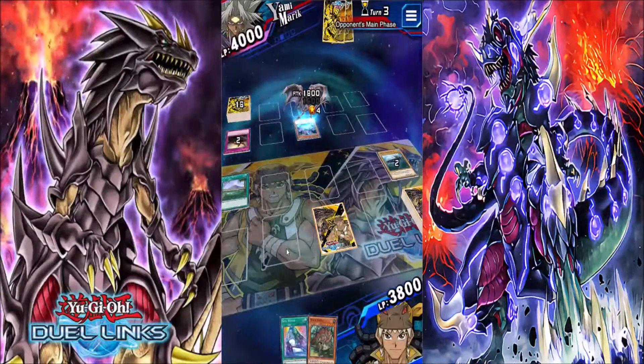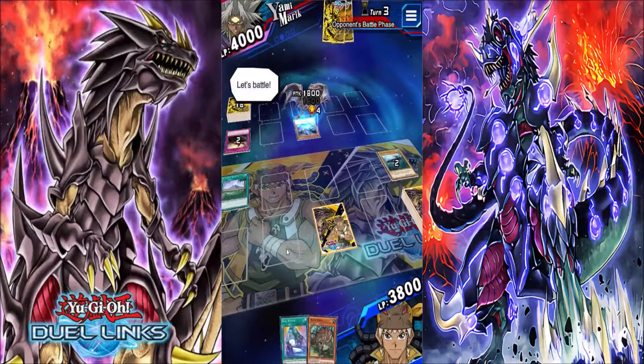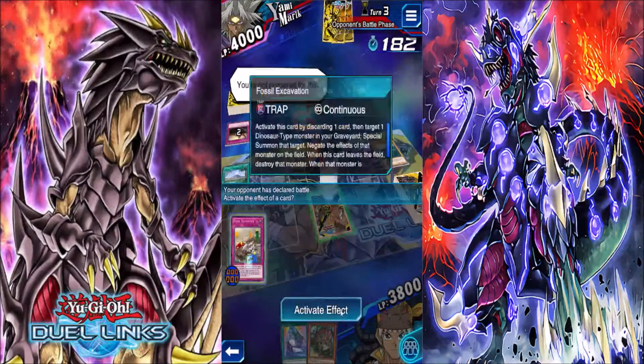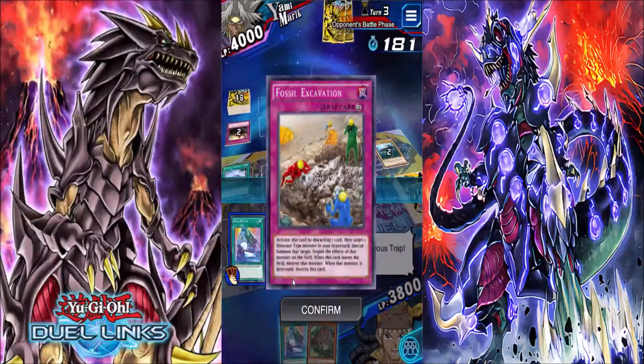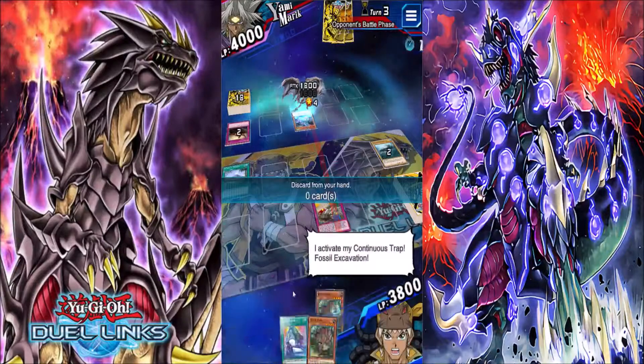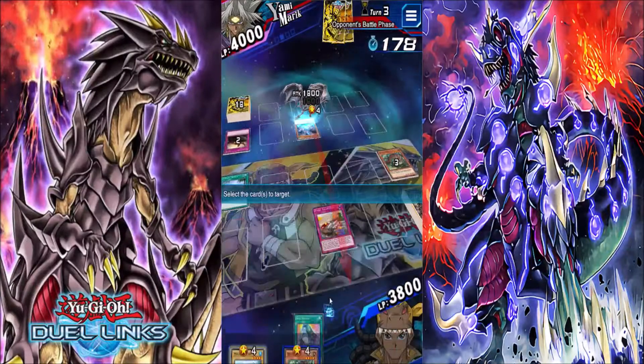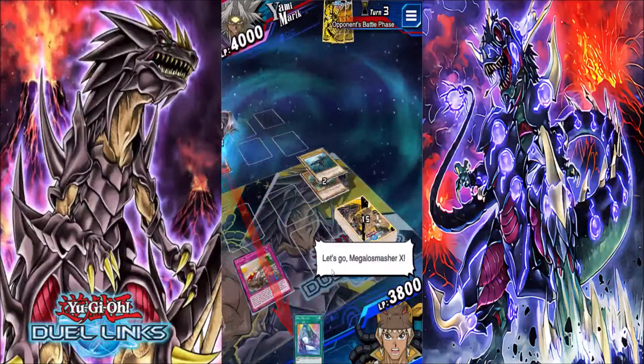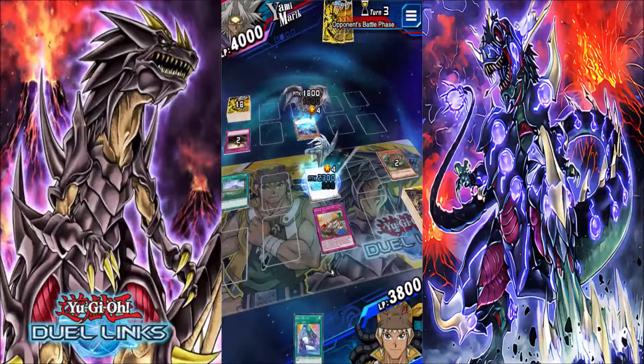We have an execution card, so let's bring it back. Let's battle — you're not prepared for this. I activate my continuous trap. Let's go Megalo Smasher X — I do not attack.